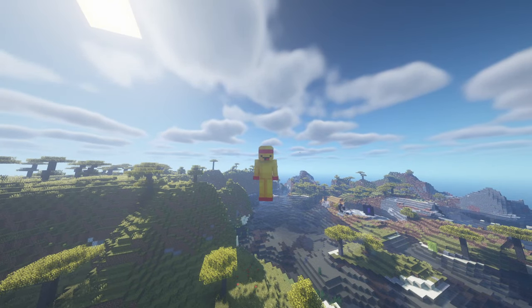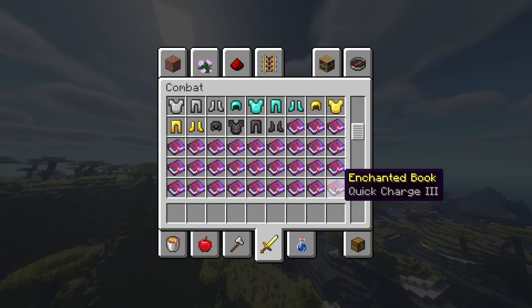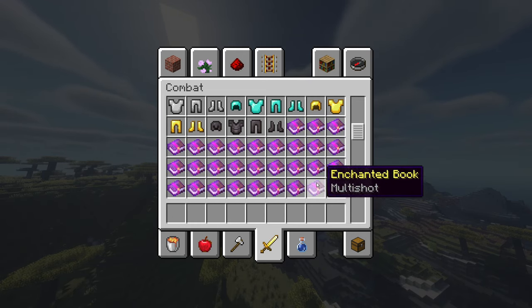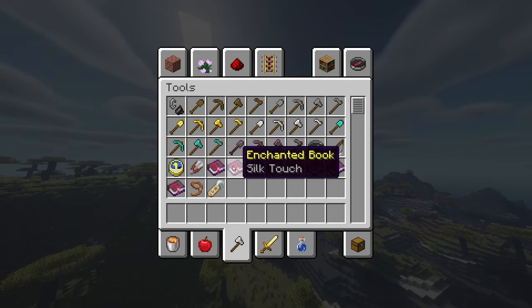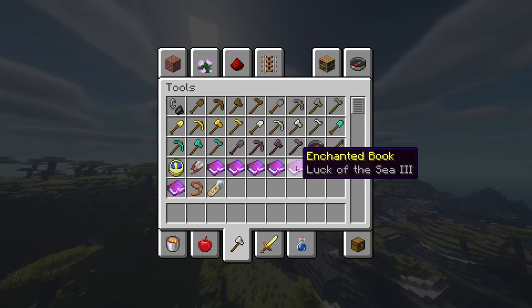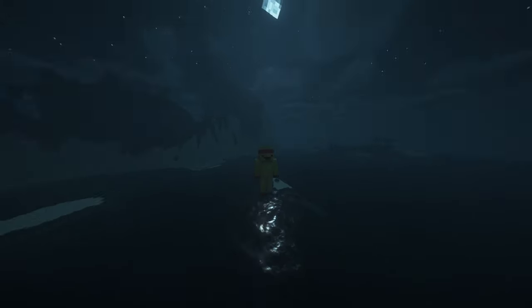Before you go crazy, here are the enchants that do not work, to my knowledge. Soul Speed doesn't seem to work. Quick Charge caps out at five, so use five for a fast crossbow. Multi-Shot — I didn't see a difference. Channeling — no difference either. Obviously Flame and Infinity do nothing. Silk Touch does nothing as well. Luck of the Sea and Lure I tested vaguely, but they didn't seem to do anything.